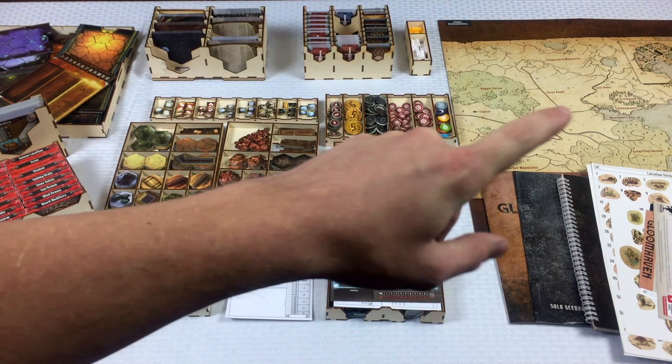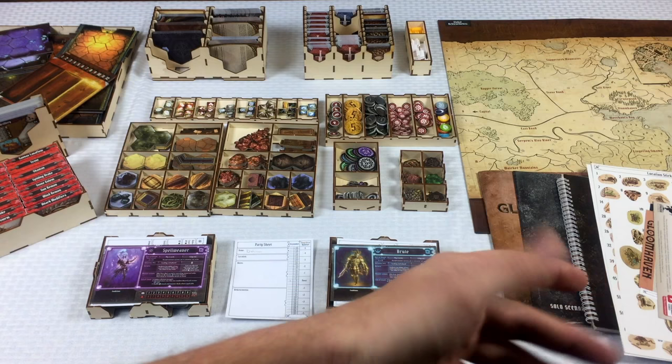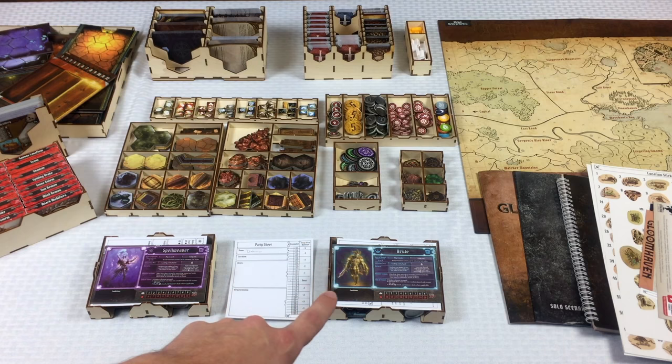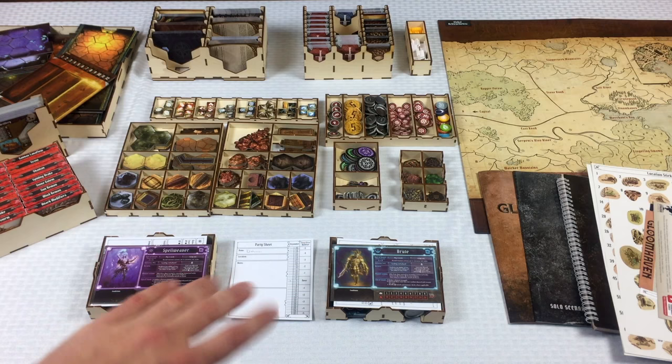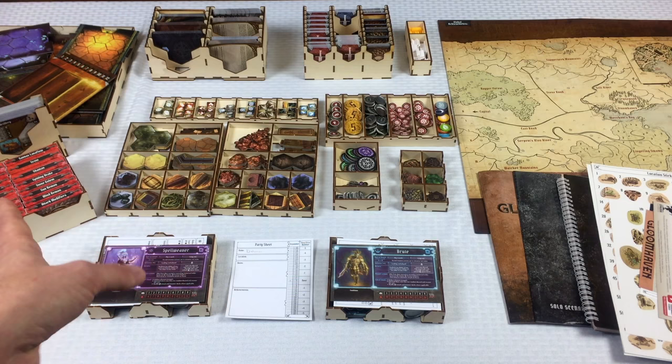Let me give you a quick tour of what we've got. We've got the campaign map, the rulebook, solo scenarios — which I'm keeping available in case I want to level somebody up — the scenario book, all the stickers, a bunch of cards, tokens galore, and our two characters: Cristal and Norman. We have our party sheet — we're the Darman party — plus map tiles and deck boxes with the enemy stuff and hit point trackers.